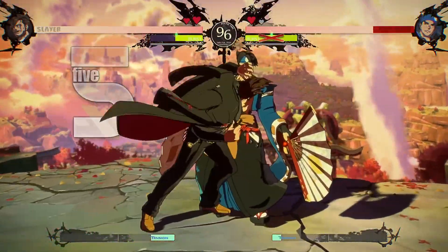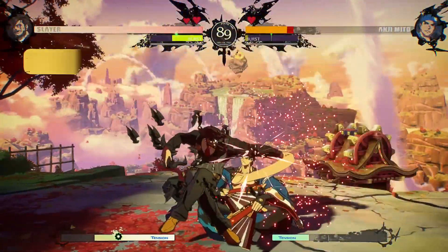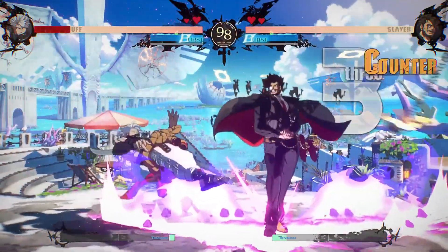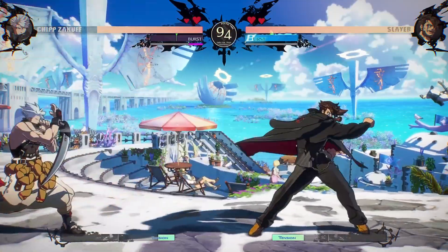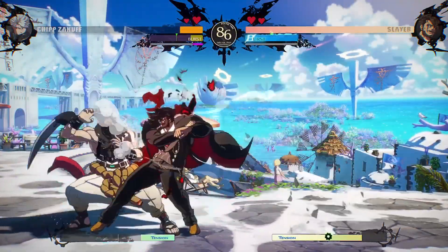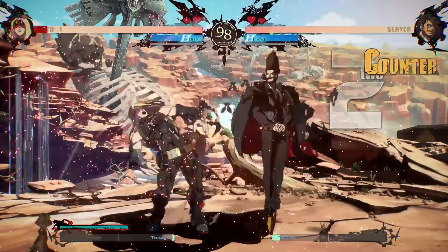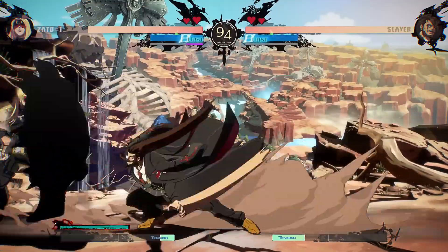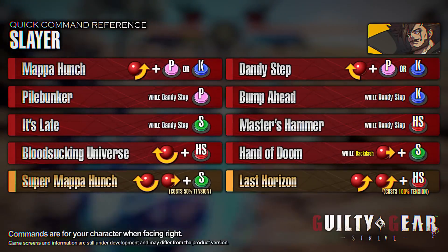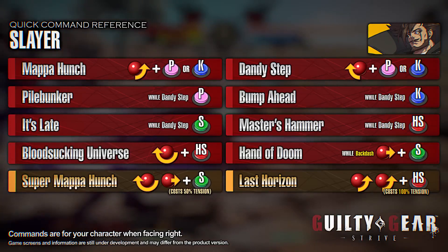Slayer's incredible damage potential after landing a counter hit sets him apart. His lunging moves, such as the kick version of Mappa Hunch, are the cornerstone of his neutral game. Use Forward Heavy Slash and Crouching Heavy Slash to aim for counters against opponents looking to stop your approach. When you're at close range, use the follow-ups from the punch version of Dandy Step or Bloodsucking Universe to mix up the opponent. His dash can pass through to the other side of the opponent, dazzling the opponent with tricky offense. The powered-up state after landing Bloodsucking Universe has the potential to determine the outcome of a match. Read your opponent's next move and hit them with Pile Bunker.